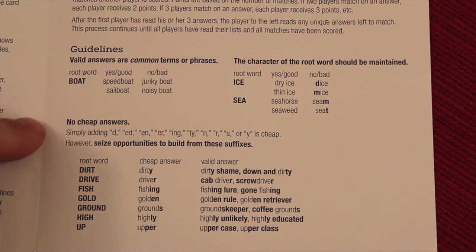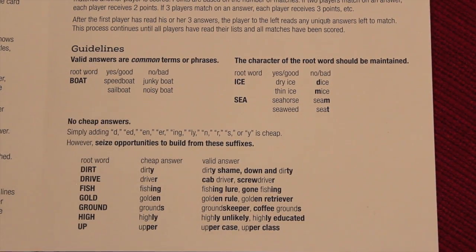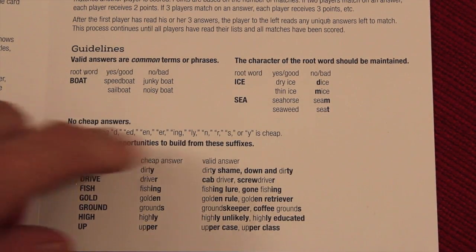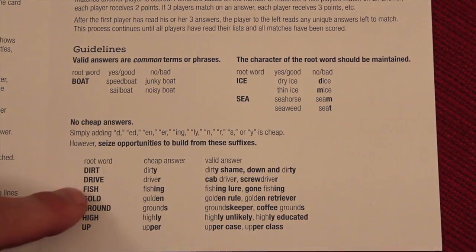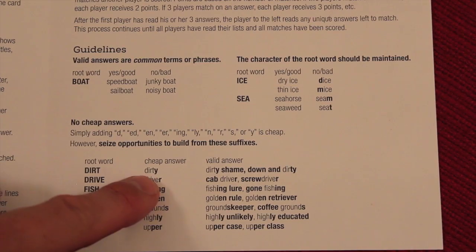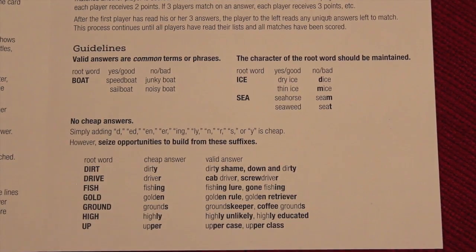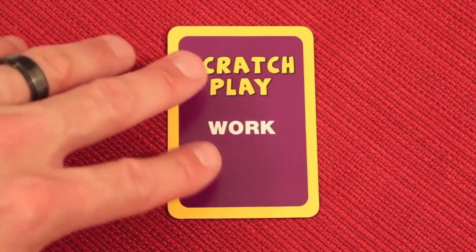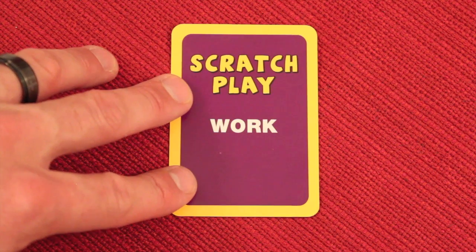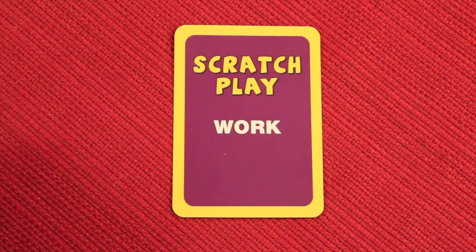There are rules and guidelines: if the word is 'boat,' you could say 'speedboat' or 'sailboat,' but 'junky boat' or 'noisy boat' is too general. For 'ice,' you could say 'dry ice' or 'thin ice,' but not 'dice' or 'mice' — that's too cheap. For 'dirt,' you couldn't say just 'dirty,' but you could say 'dirty shame' or 'down and dirty.' Those are ways you can use certain forms of a word that make them valid. Also, if there's an objection to an answer, if at least two people think it's not valid, it's out.